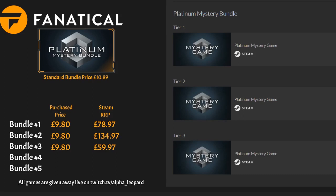Bundle four has The Shortest Trip to Earth, Redout Enhanced Edition, and Human Fall Flat. On Fanatical, this one also cost me £9.80, and the grand sum on Steam came to £61.97.